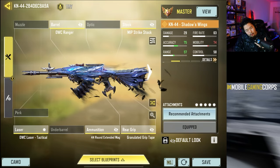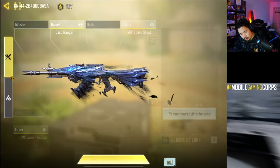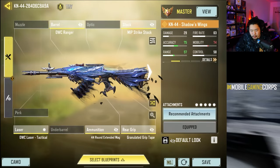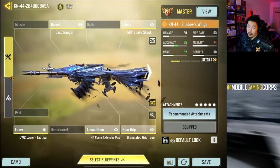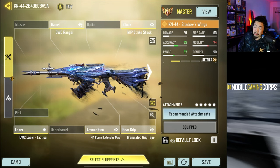Alright so this is the build that we went with. If you actually want to be silenced I would probably use the tactical silencer instead of this one. When I'm playing aggressive I didn't really care about the silence, but sometimes you might want to use it - maybe in SnD you just use that instead. But yeah, this is the build. Honestly still my favorite AR in the game, it's definitely the most underrated, but there you go.